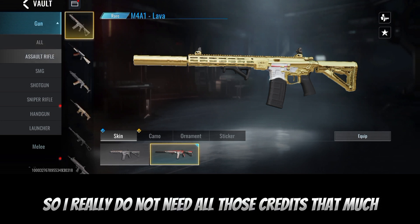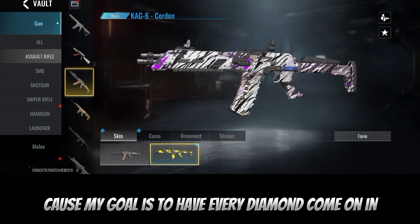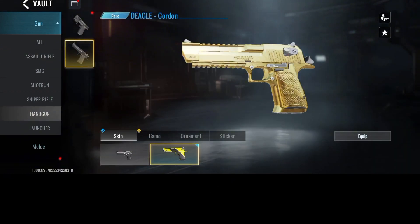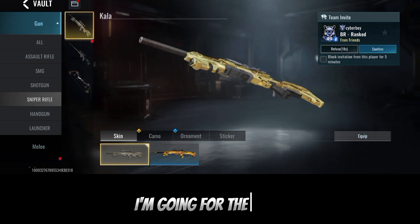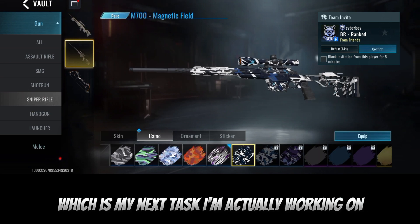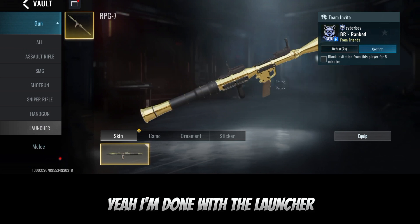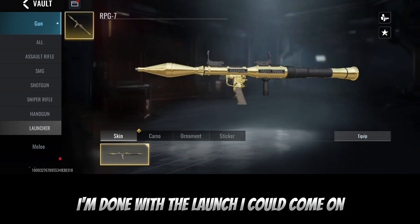I don't really need those crates that much — my goal is to have every diamond in Blood Strike. I'm still grinding for it. Once I'm done with the sniper, I'm going for the M700, which is my next task. Once I'm done with the M700, I'll go ahead and finish the shotgun. I'm done with the launcher.